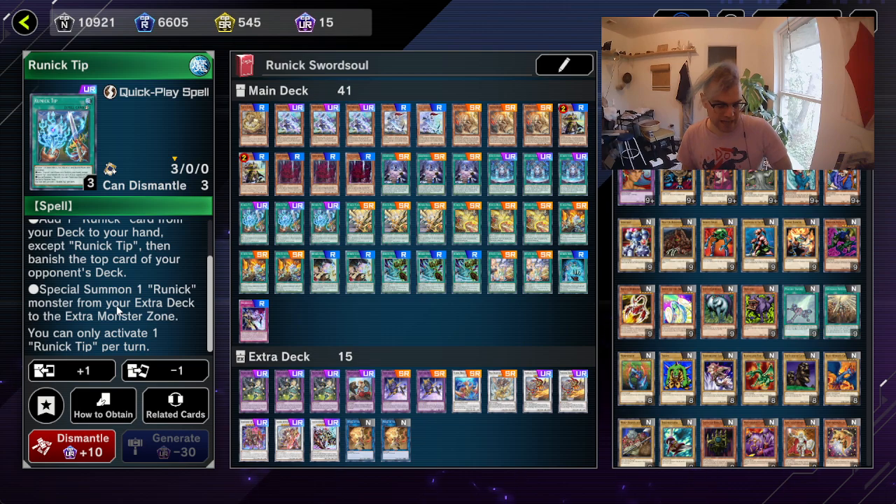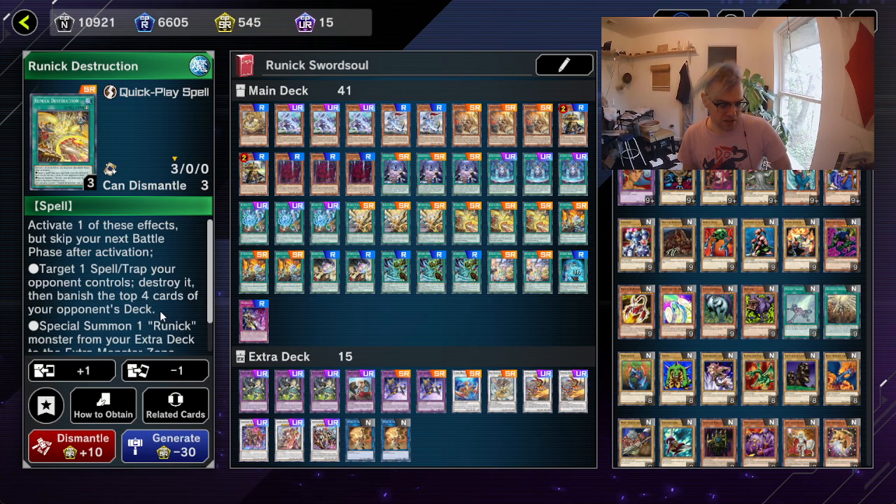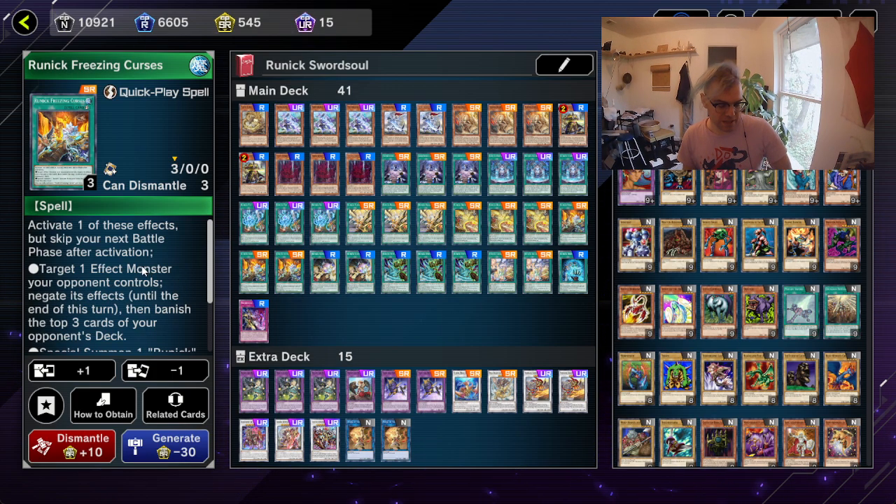The second effect of all the quick play runic spells is special summon a runic monster from your extra deck to the extra monster zone. And all the runic quick plays are hard once per turn. Runic Flashing Fire: target a special summon monster your opponent controls, destroy it, banish the top two. Runic Destruction: target a spell or trap card your opponent controls, destroy it, then banish the top four. And then Freezing Curse: target an effect monster your opponent controls, negate its effects until the end of the turn, banish the top three cards of your opponent's deck.